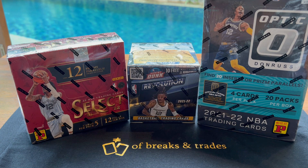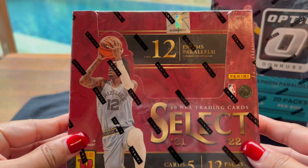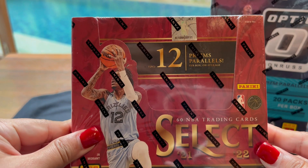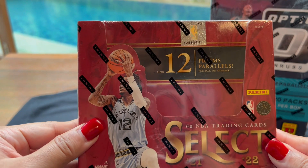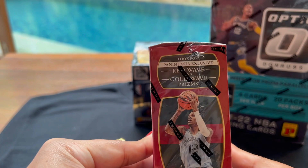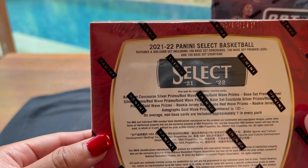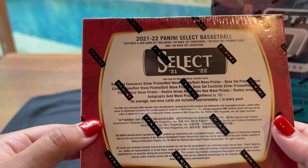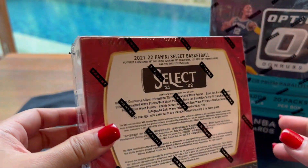Let's go ahead and rip this box. So this is the 21-22 Select T-Mall box. It has 60 cards — 5 cards per pack and 12 packs per box. On average, we can get 12 Prism Parallels. We have the Asia Exclusive Red Wave and Gold Wave Prisms. From this box we can get a number of inserts: Concourse, Premier, and Courtsides. You can also get Asia Exclusive Parallels and some numbered cards, so hopefully we can get one.